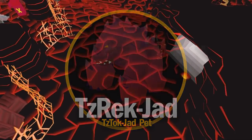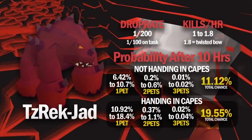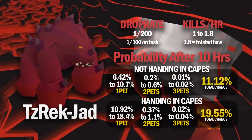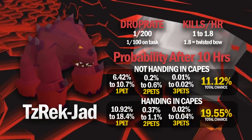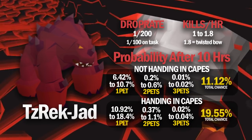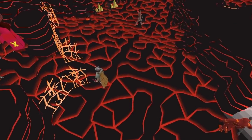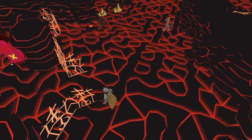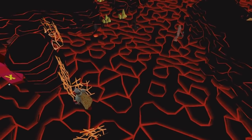Coming in at the number 10 spot, we have the Jad pet. With a very high range level and a good setup, some people can do sub-30-minute Jad runs. There is around an 11% chance that you'll get a pet after 10 hours of doing the Fight Caves. You can also hand in your fire capes for an extra chance at the pet, giving you a 19.55% chance after 10 hours. The thing about Jad though is you don't really make a lot of money, so it's more recommended to kill Jad when you have a Slayer task to get the Slayer XP reward as well.